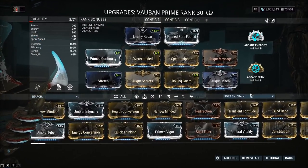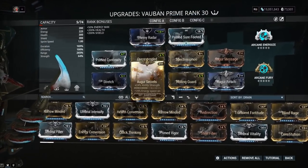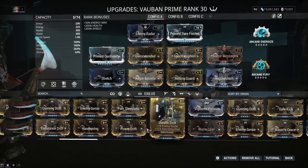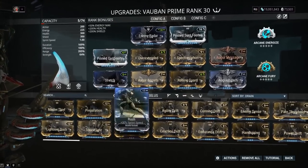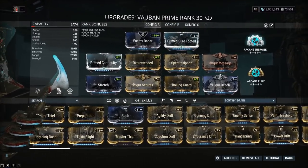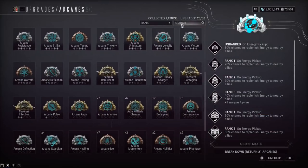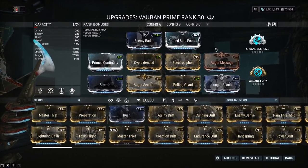The build is basically just all range, Rolling Guard, and a little bit of duration with Prime Sure Footed — a very important mod if you have it. If you don't, feel free to put some more range with Power Drift for more strength or Cunning Drift for more range, which would get you to max range in that last slot. But you'll get knocked over by your Kuva Brahma in that case. Arcane Energize is probably overkill — you could replace it with something else, maybe even give those new Theorem Arcanes a try, since it's a very camping-focused playstyle.